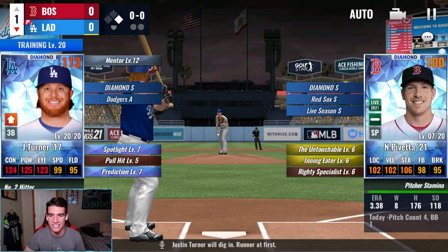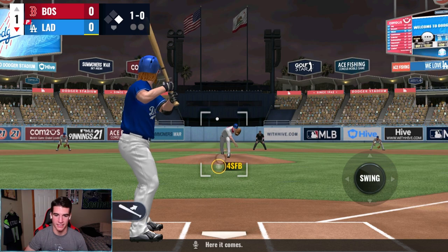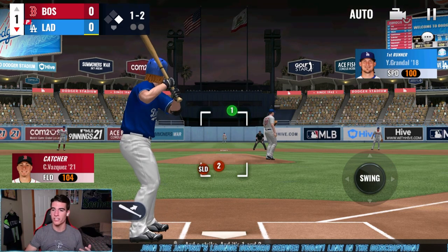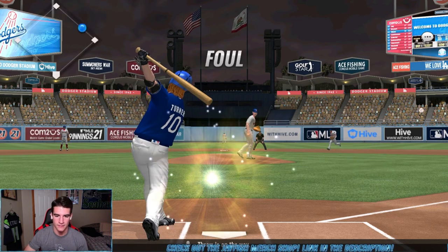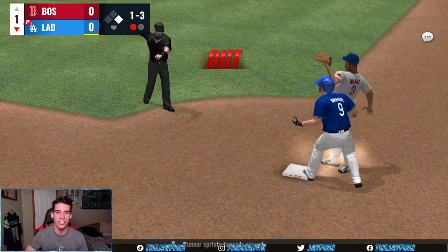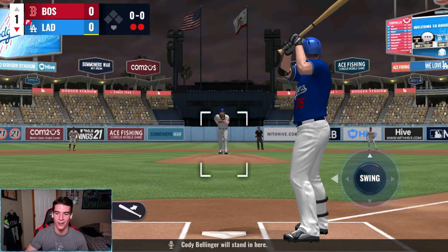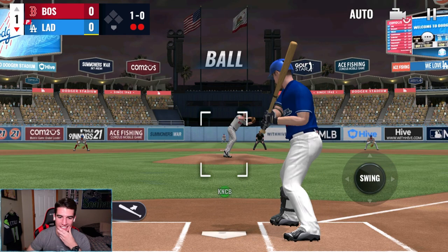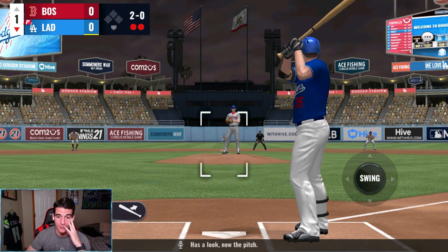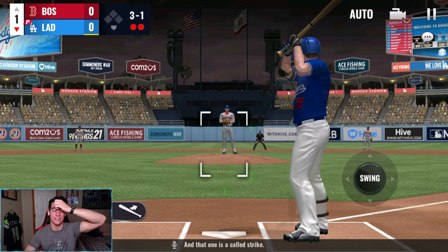Red Beard Wonder JT is up next. The pitcher has thrown five straight balls to start this game. Once we get two strikes, we'll have Grandal running. He's got 100 speed. We fouled one off but then struck out — and we got a double play right there. I don't know if the game lagged or what. I don't know how I didn't hit that curveball. That was rough. With 100 speed, it still doesn't make sense to me that Grandal got thrown out.